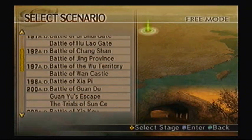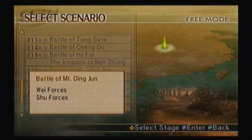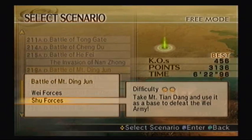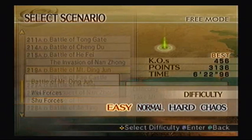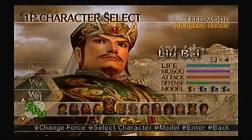Okay, we're gonna go to unlock the Way of Musou now. To do that, you have to go to the Battle of Mount Dingjun. Play it under Shu's Forces. Do this under Easy Mode, because there is a time constraint for this. And out of all these, I'll play as Huang Zhong. So let's get started.